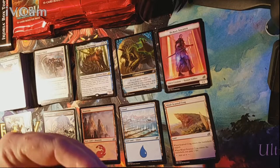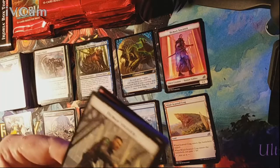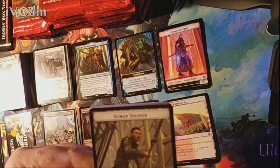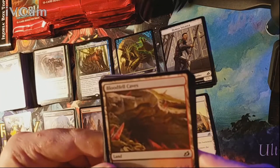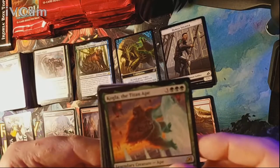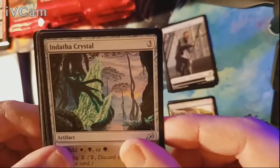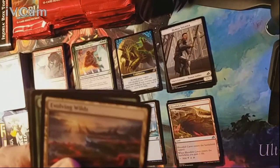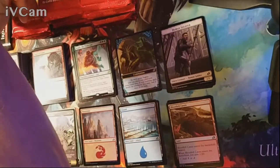What do you guys think of Ikoria overall? This is box number six and I still have a fat pack and pre-release kits to open. Pack seven — human soldier token. Bloodfell Caves is our land and our rare is Kogla — King Kong ain't got nothing on him! Uncommons are a Dotha, Crystal Reconnaissance Mission, and Clash of Titans. Evolving Wilds — buy them up, most broken card in Magic!